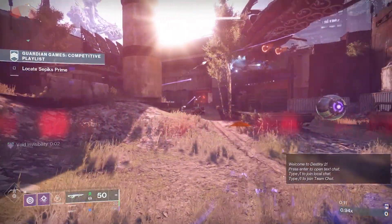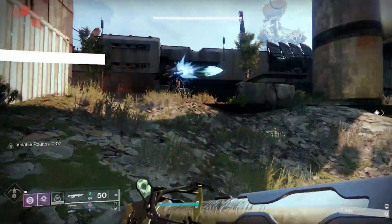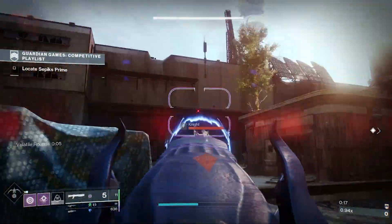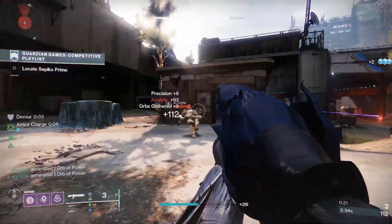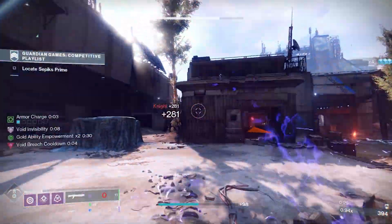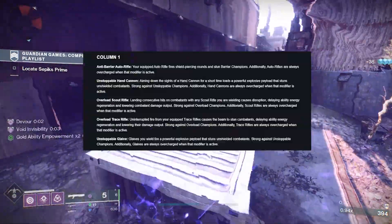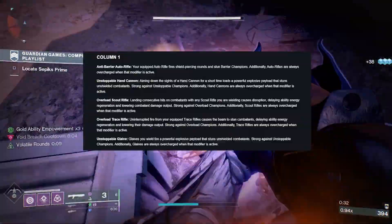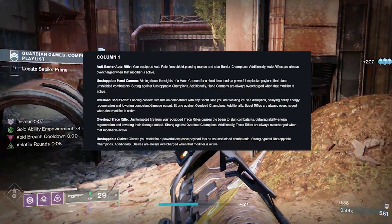I think it looks actually pretty good. Column one is the boring one and the one I kind of hope we move away from, in the sense of having to select it and having it be purely passive. These are the weapons that will be able to hit champions every season. For right now, column one has: anti-barrier auto rifle, unstoppable hand cannon, overload scout rifle, overload trace rifle, and unstoppable glaive.